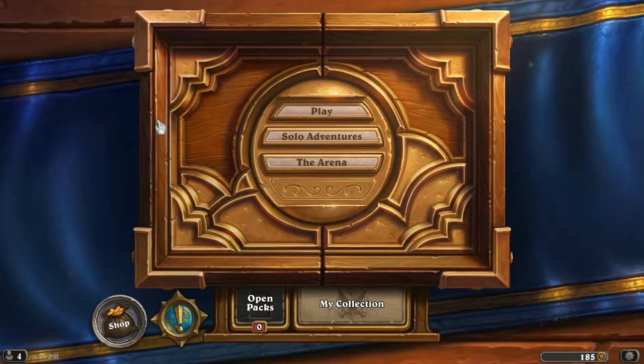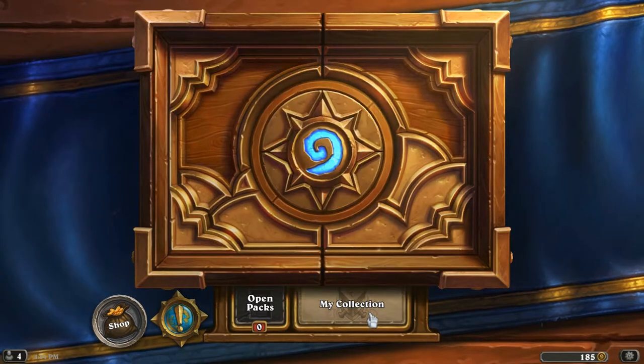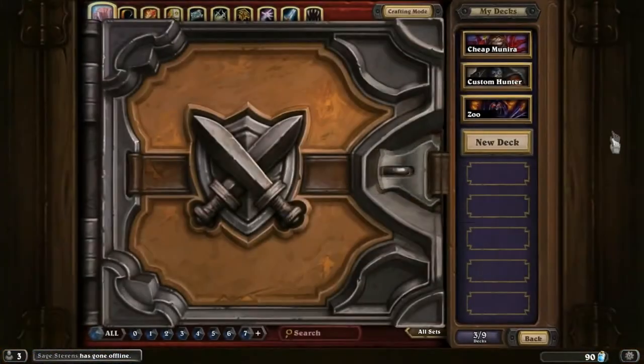The Zoo is always good in the current meta. It's a great, viable option for a beginner or even an intermediate player to get to Legend. Or if you're just starting out, just to learn the basics of trading in general and other things such as that. So let's get into the deck list if we go into my collection, and the zoo.